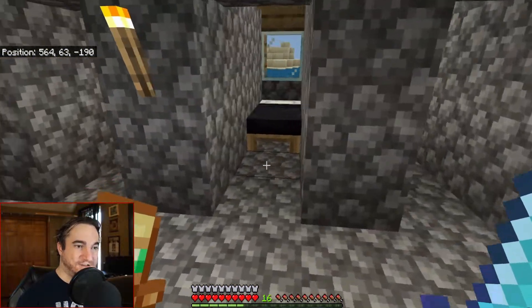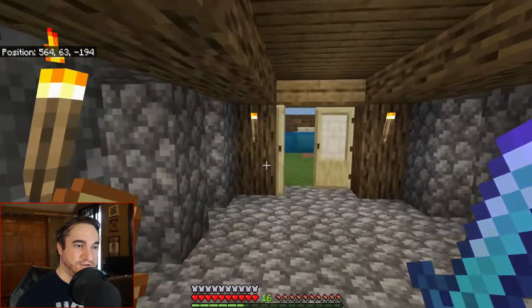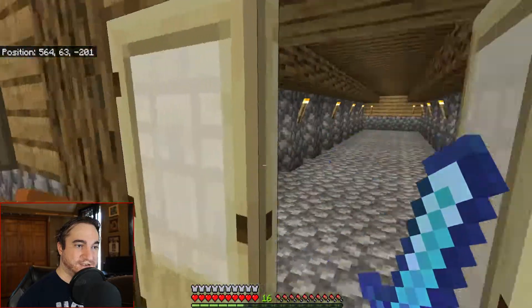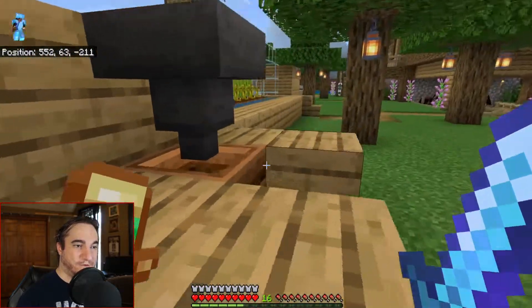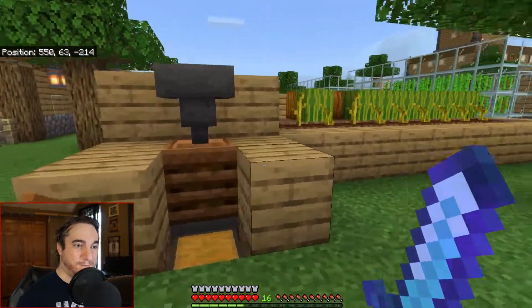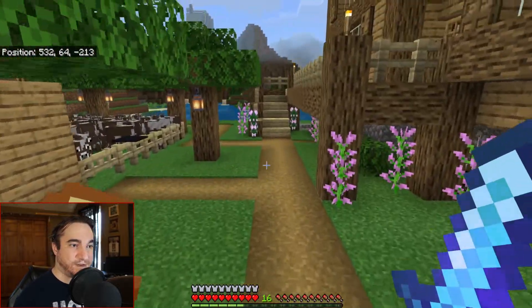It's a very fancy hotel — it's going to have iron doors. Each villager will have a window, a bed, and a workstation. It's all going to be very nice. The attic is accessible through a ladder in the back. There's also a button for one farm, and this is where I make my bone meal.